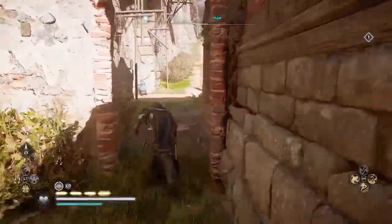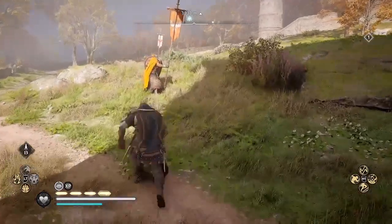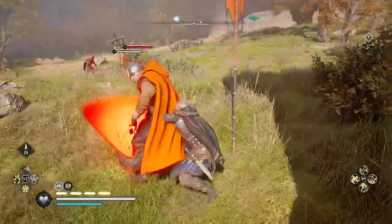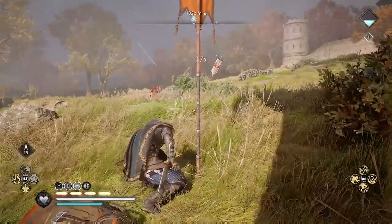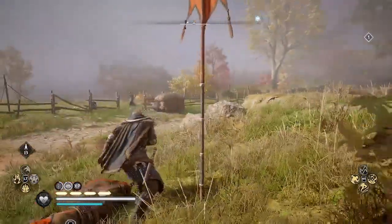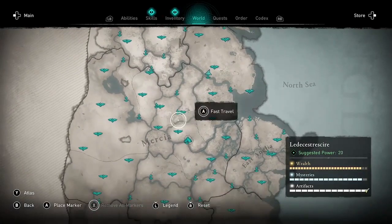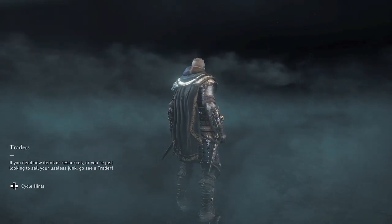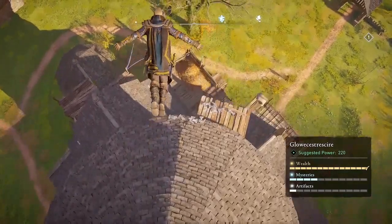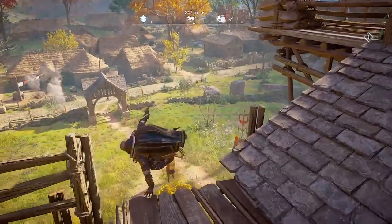And here I am at my last two standard bearers in Lincolnshire, who I'll kill with chain assassination. And 25 silver from that guy. So that's the end of the run here in Lincoln. If you want to continue and do it again, you need to fast travel to a different high point outside the region, then save and reload. I'm picking the church in Gloucestershire because there are another pair of guards right below the high point, one of them is a standard bearer, so I can get another quick stealth kill.